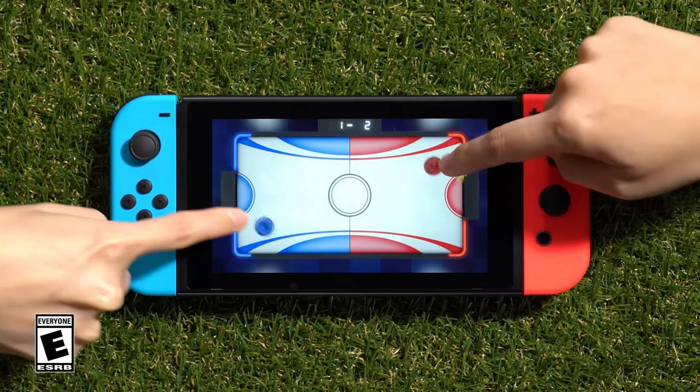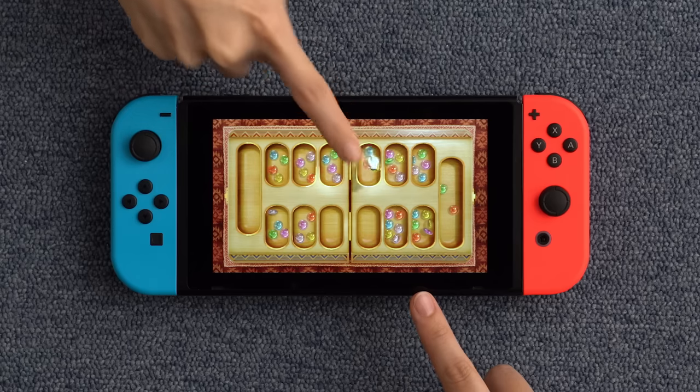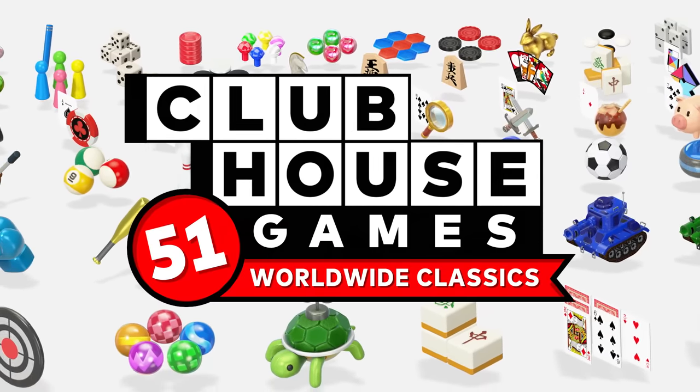Turn your Nintendo Switch system into a game board, and enjoy playing a large collection of fun games from around the world. Clubhouse Games: 51 Worldwide Classics.